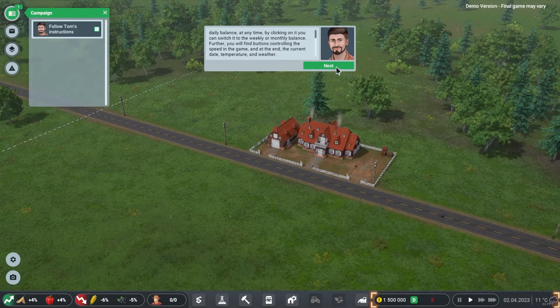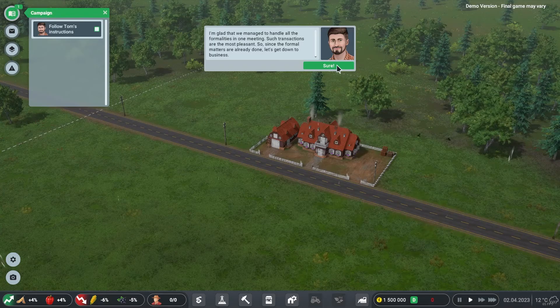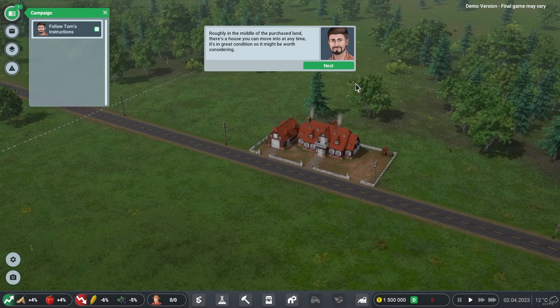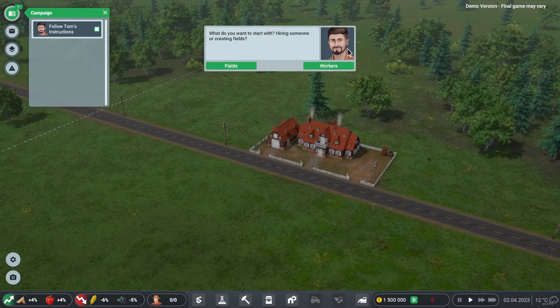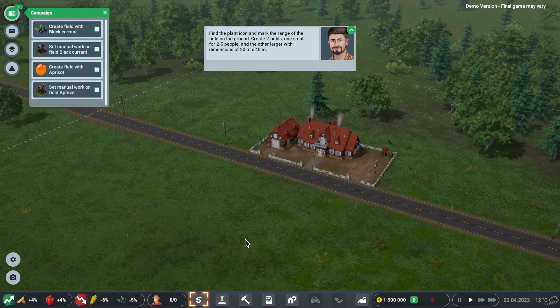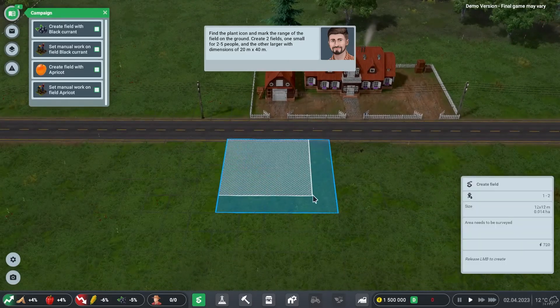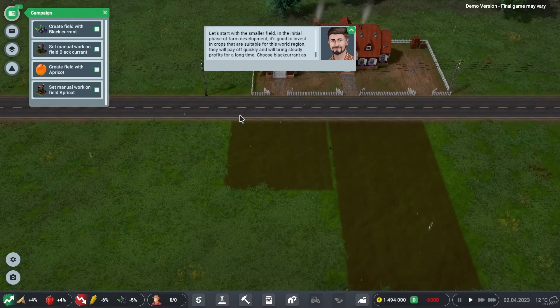With formalities handled, Tom directs us to get down to business. There's a house in the middle of the purchased land we can move into. He asks whether we want to start by hiring someone or creating fields — we choose to create fields. We're instructed to make one small field for around two to five people and one larger field with dimensions of 20 by 40 meters.